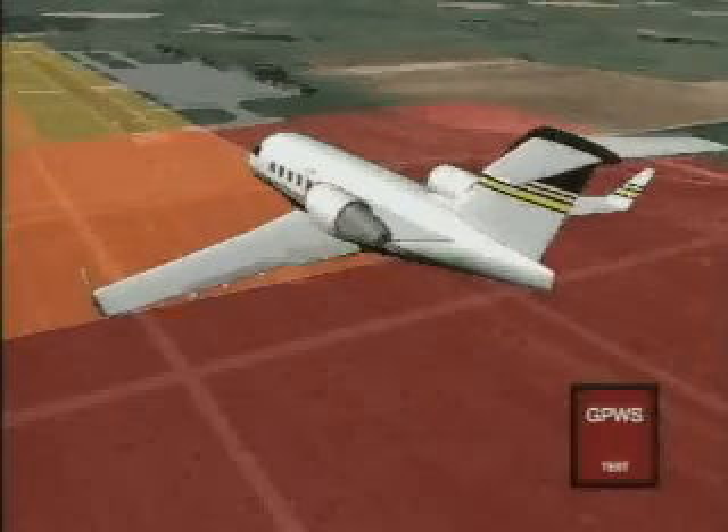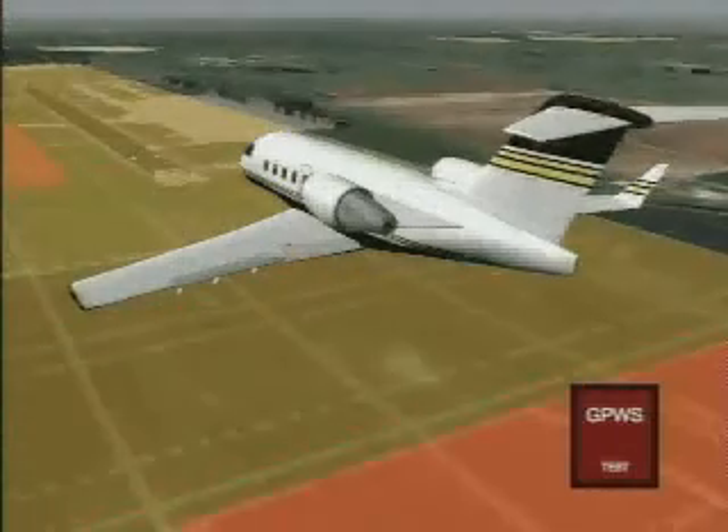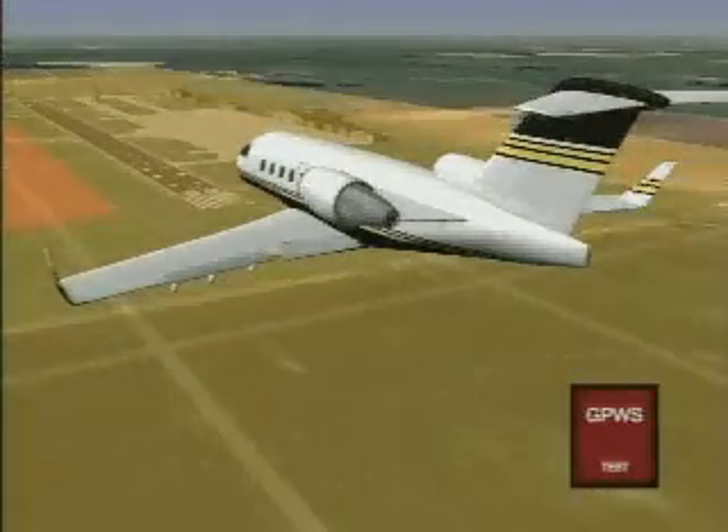If landing gear is not down and locked at 500 feet above ground, the red GPWS warning lamp will illuminate and the voice alert "too low gear" will be heard.